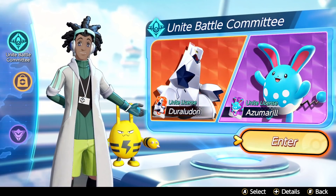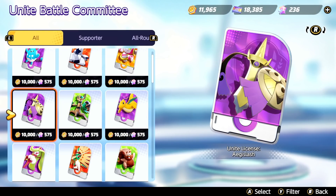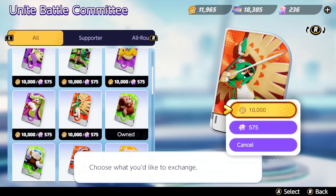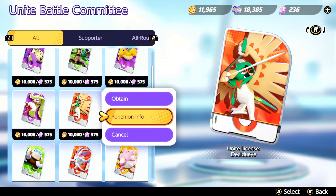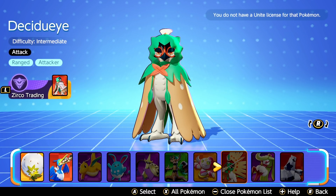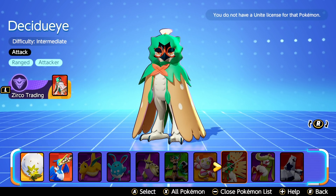For right now, we need to go to the Unite Battle Committee. You might see that some things with the game's UI have sort of changed and updated, but overall it's more or less the same. With my coins, I should be able to buy this Unite license for Decidueye, so let's go ahead and obtain it. But first, maybe we can take a look at the info for the Pokemon, just to get a good idea. I might be rusty in today's episode - we haven't played in a while.